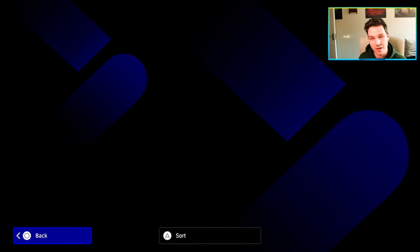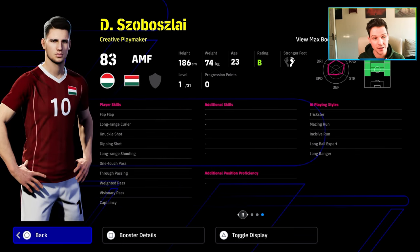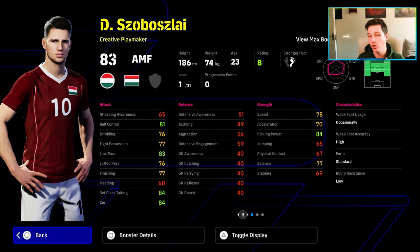Then of course we do have Sub-Azlai as well. This guy is a very, very good card. I've heard people talk about him as a creative playmaker because he's got flip-flap and can do a couple of tricks. I feel like he is silkier than he actually looks on paper. Because he's over that 180cm threshold but he's 74kg, he can still pull off some really good moves and be really slick on the pitch. He has long-range curler, dip and shot, long-range shooting, as well as true pass, one-touch, and weighted pass with visionary pass — that is the showtime pass that he has. He's the only one from the showtime selection here that has it, which is a bit of a pity.